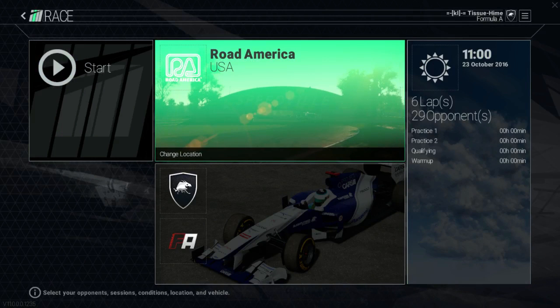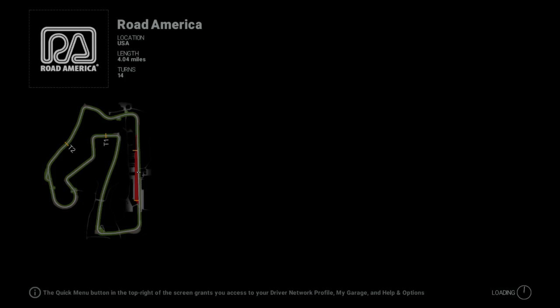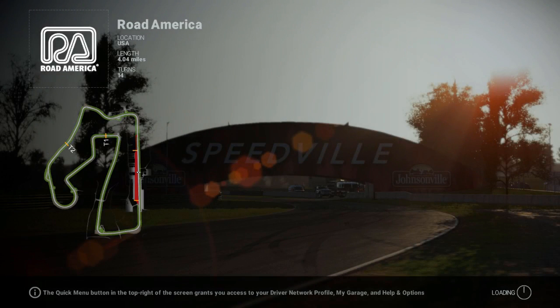Hey I'm Andy and welcome to another episode of Fastlane Friday. I said last week that Formula One was gonna do Road America this week, but I made a mistake and they're actually doing Circuit of Americas. I couldn't find Circuit of Americas on the Project Cars list since I don't think they have it. But since I said I was gonna do Road America and it's the closest thing to the Circuit of Americas name wise, I decided to do it.